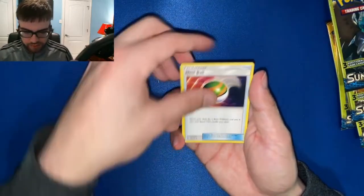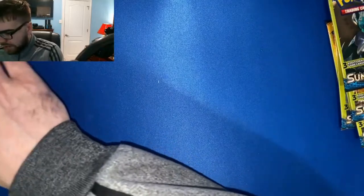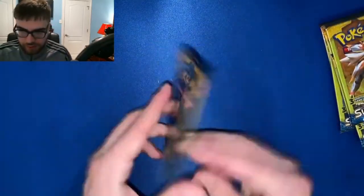Cutiefly, Nest Ball, and a rare Fomantis — that's not bad. We pulled a rare from a one-dollar pack. That's as good as anything else we've gotten in this opening thus far.